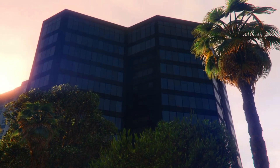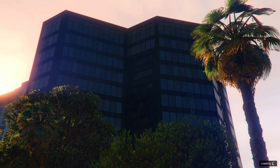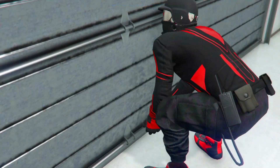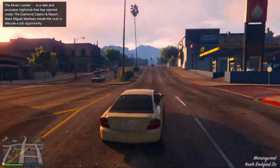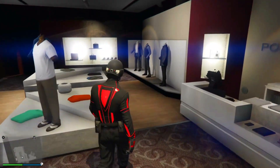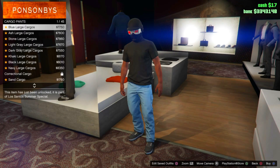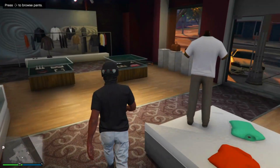Once you've loaded in you'll see that you've kept the old outfit you had before. Now go to any clothing store. Once inside, go to Trousers or Pants, then go to Cargo Pants and go down to 4 out of 45 — this is going to be the white joggers. Back out from this.